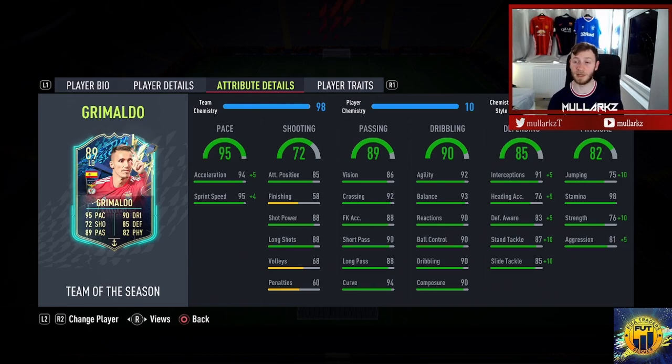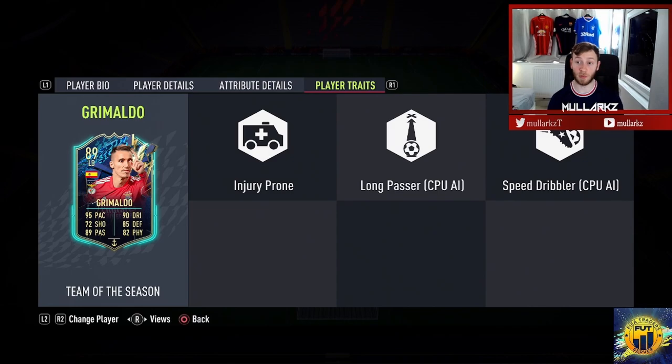Physically, this is again the only thing that might let him down. 75 jumping goes up to 85 with the Anchor, strength up to 86, and aggression up to 86 with the Anchor chemistry style. Player traits: long pass, speed dribbler, and injury prone. Injury prone can be a pain when it does happen, but it rarely does.